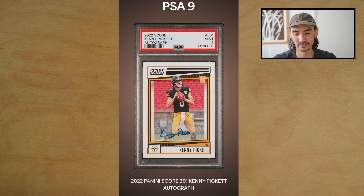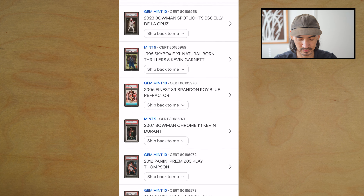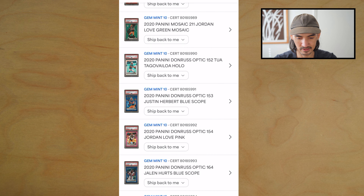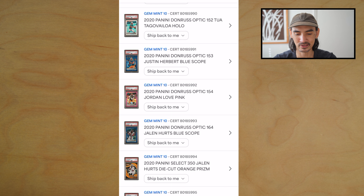PSA 9 on the Kenny Pickett — I thought that one looked pretty clean. Let's find the card that didn't pop up — there it is, it was a Tua Optic Holo — got a PSA 10! That might actually be one of the best cards in the order, so we're happy about that for sure.